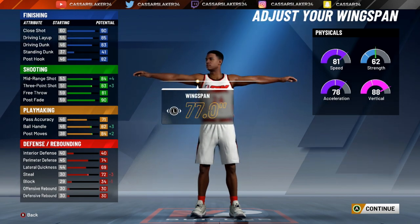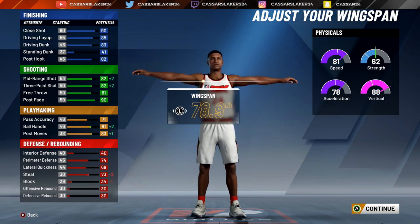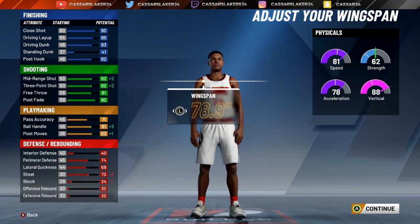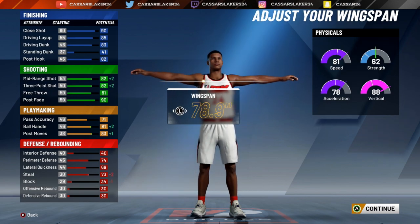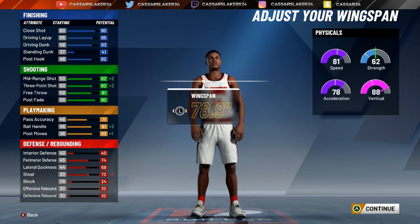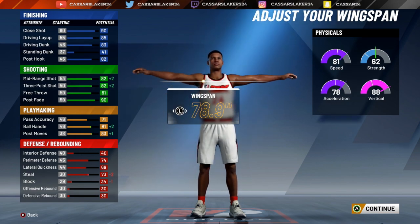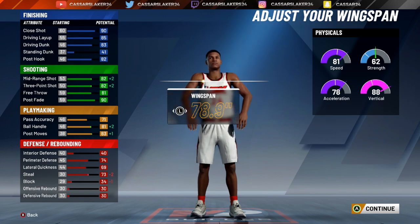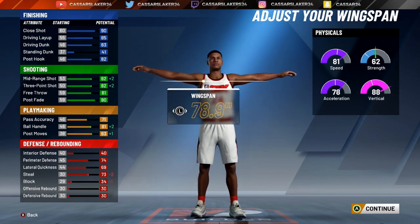I'm going to put 6'5 for the better attributes for this player. Putting 212 pounds because it's the last time he was weighed wearing a Lakers uniform. For wingspan, after sitting there for 10-20 minutes, I figured out that the 78.9 inch wingspan fits this player the best — you get plus 2 in three-ball, mid-range, and ball handling, as well as post moves plus 1. You do lose a little bit of steal and minus 1 on block, which you won't even notice in the whole scheme of this build.